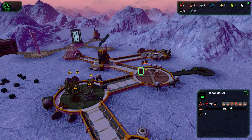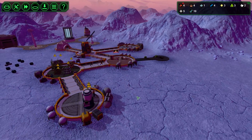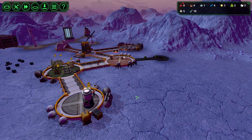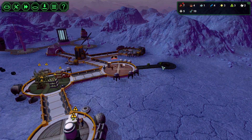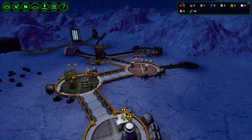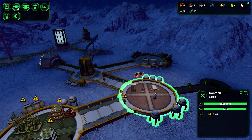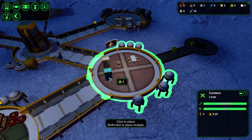The meal maker - we don't really have many meals. We have pasta, another pasta, another pasta, four pasta. We have an extra bioplastic, so let's use it. We can install another meal maker - that's definitely something I want to add.